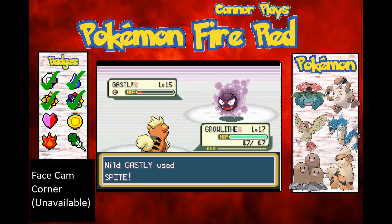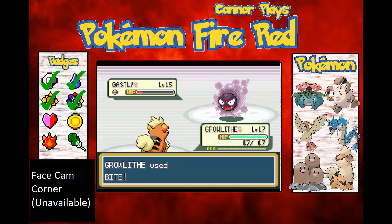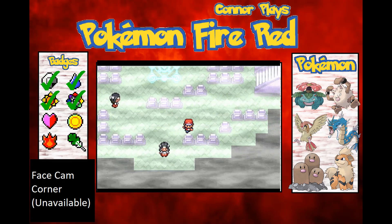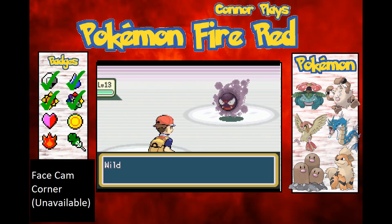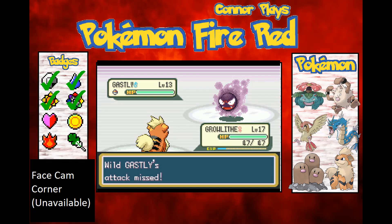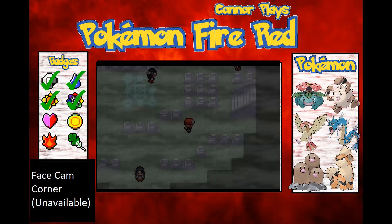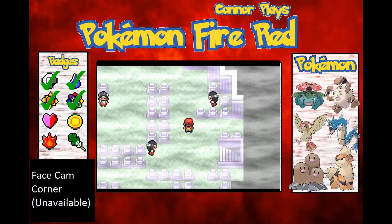This might actually be a good training spot for Growlithe. It reduced my PP by two, which is a bit gutting. The stairs are there — I believe it's the next floor up where the ghost is. I had to leave here earlier because I didn't have the right item, but now that I've got it I can battle the ghost and progress through the tower.